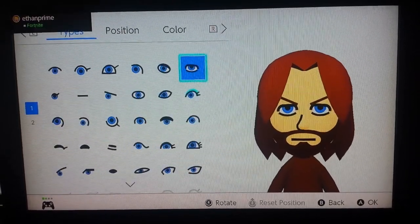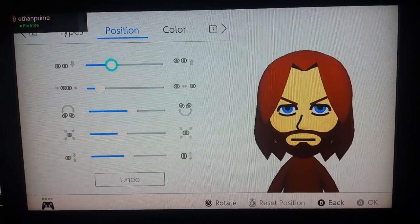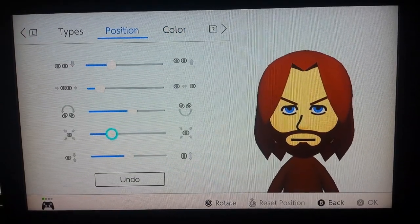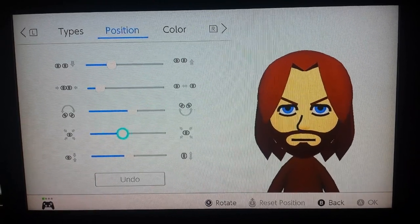The eyes are gonna be this one right here, and it's gonna be colored blue instead of brown. But if you want to, you can kind of make them smaller, since the Dovahkiin's eyes are kind of small — but I'll just leave them like that, because why not?